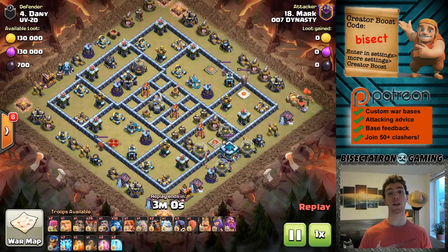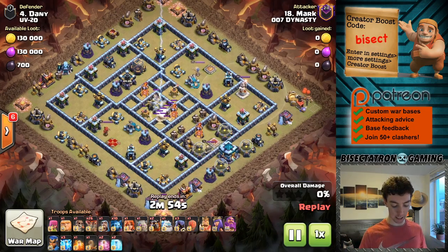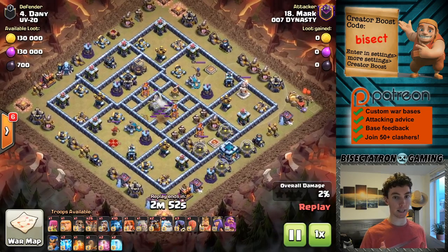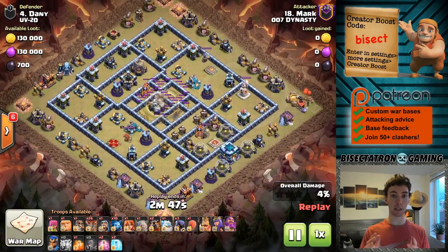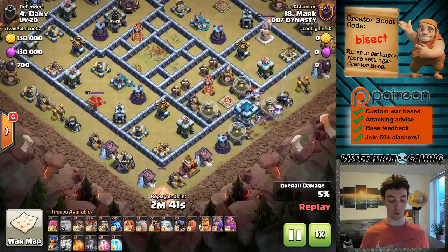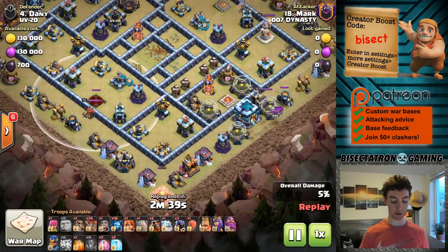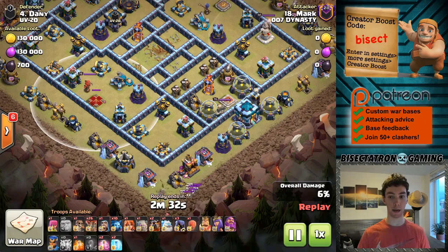What is going on guys, Bisectatron here bringing you today's video and we are talking about a very cool base building technique. Something that in the past I think hasn't worked as well, but I've been liking it a lot lately. And this is putting your Archer Queen, and if you have her, the Royal Champion, on the outside of the base. And we're going to talk about why. You can see in this case the Archer Queen is on that outer layer, which I think has actually been pretty effective in a lot of attacks. It's a little bit counterintuitive, but I'm going to talk about it in this video and why you might want to consider using it.